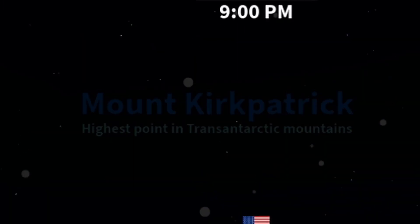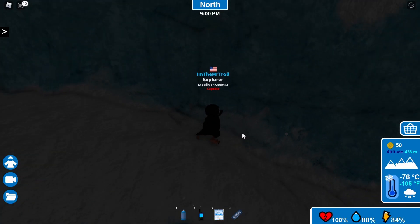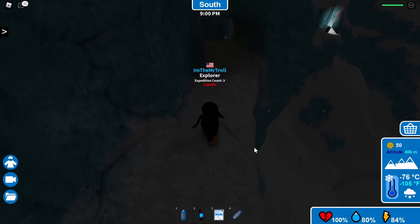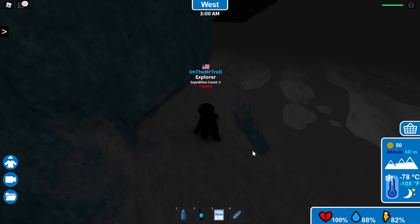We are at Mount Kirkpatrick. Over here is somebody else — they're going backwards. I don't know why they are. I took no damage. Do I go up here? Yes, I do. I'd like to go down there — I wonder what is down there.